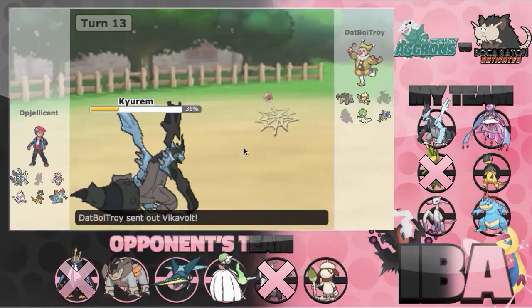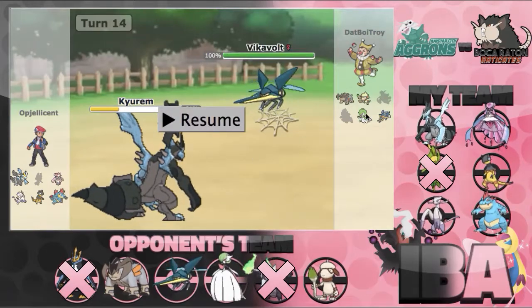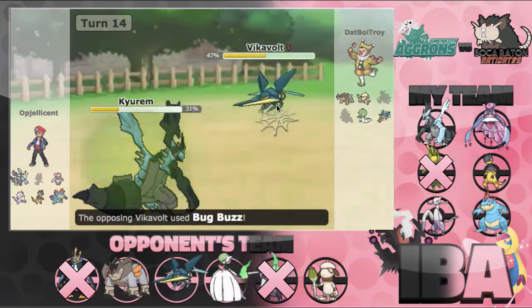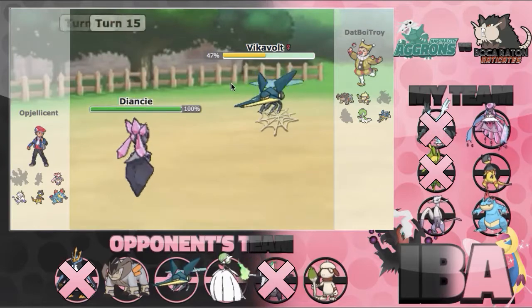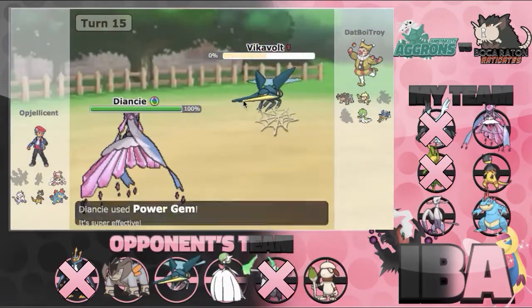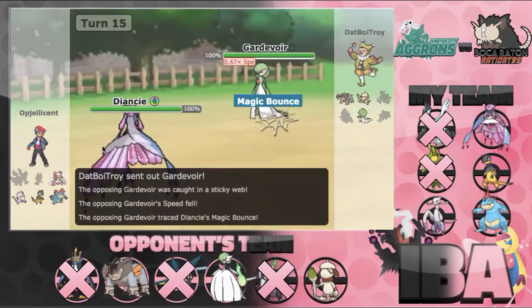Nothing else can really come out. I was going to bring a Sub Kyurem-Black, but Vikavolt was a huge threat, and Gardevoir can just break through my Sub with Hyper Voice. So I'm going for Ice Beam — as I said at the beginning, it's an easy 2HKO. He knocks me out with Bug Buzz, just expecting the Scarf. And I can just go out into my Diancie pretty safely and knock it out with Power Gem — no point in risking a Diamond Storm miss. He then brings out Gardevoir.